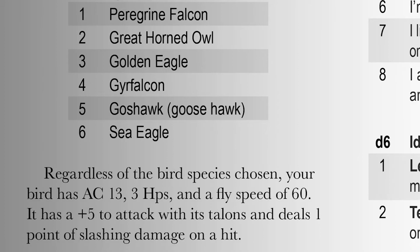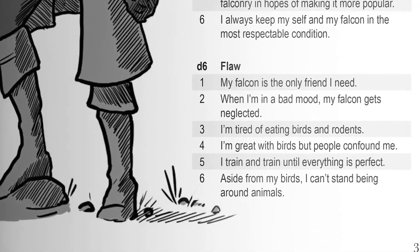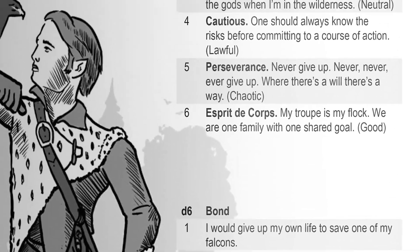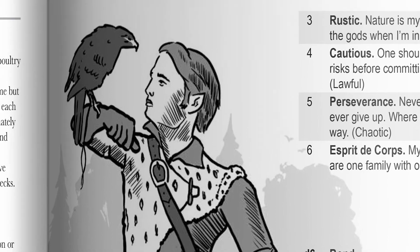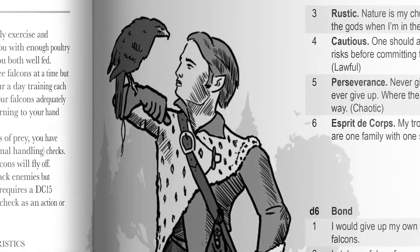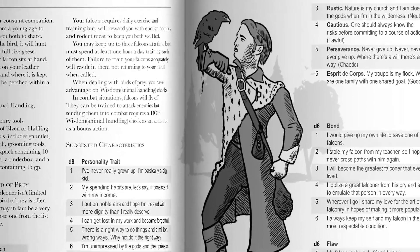Then there's the suggested characteristics, which offer you a variety of layers and depth for your falconer character. It's a very interesting background. I'm curious to see how people use it. I've never used it, but I think in the right circumstances it could make for a very interesting character.